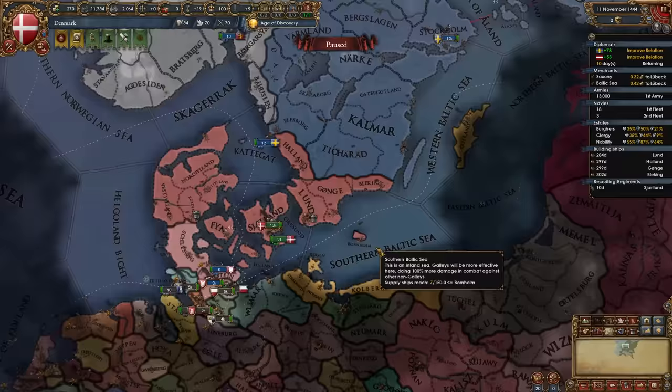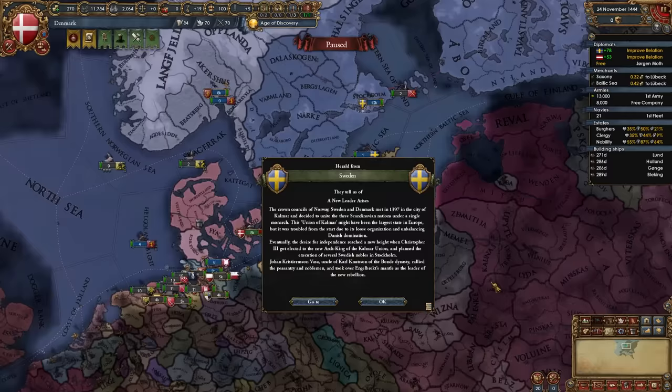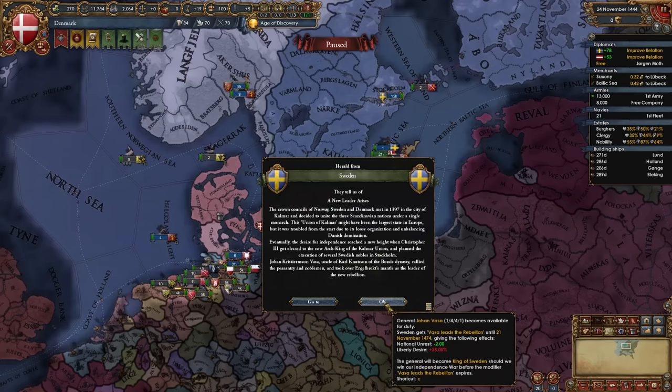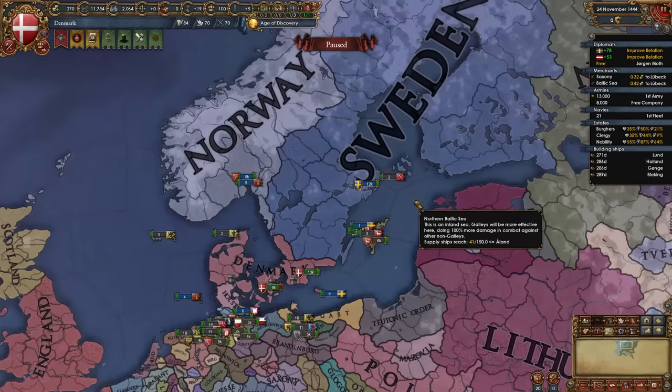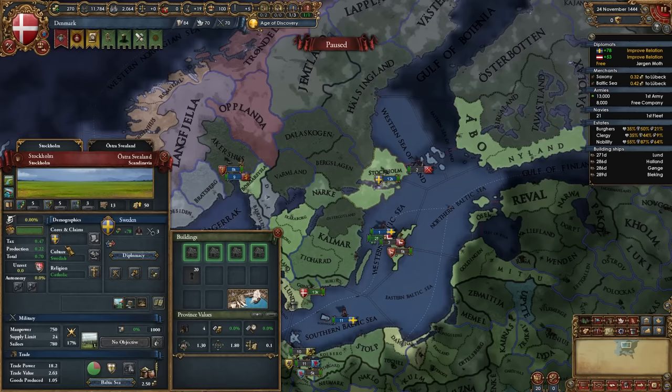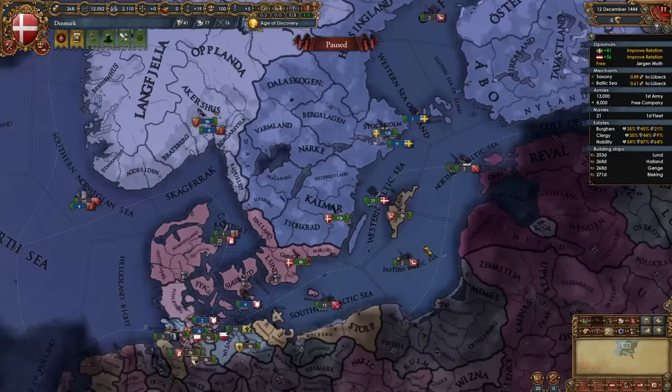Once a few days pass you'll get a pop-up that a new leader arises in Sweden — Johan Vasa, a 1/4/4/1 ruler who also adds liberty desire to Sweden. Deal with this right away: the easiest way to lower their liberty desire temporarily is to dev up one of their provinces once or twice. It costs valuable points but go find the cheapest dev province in Sweden — likely Stockholm — and bump it up once or twice. Now they're not rebellious anymore. You can also tell your subjects to siege.